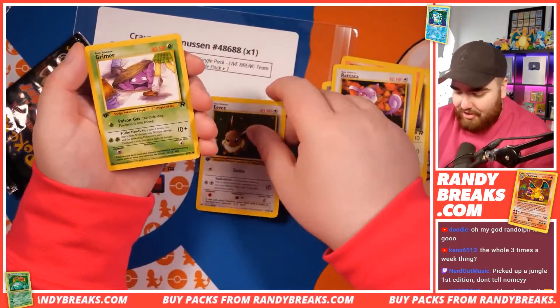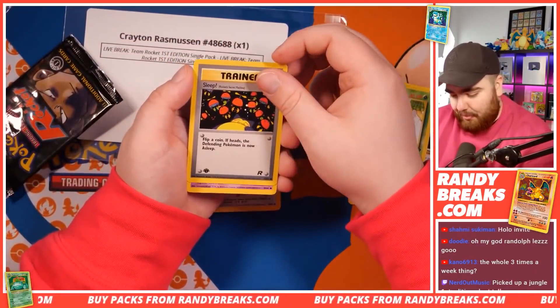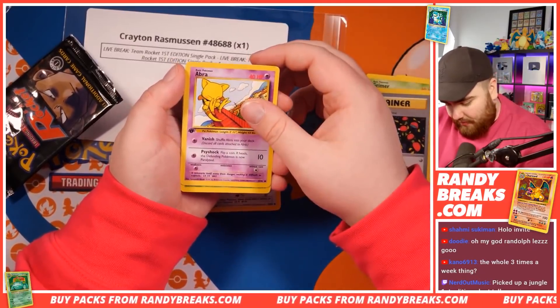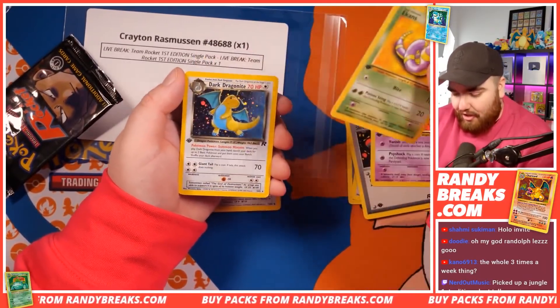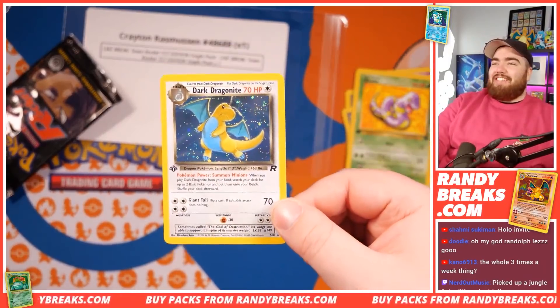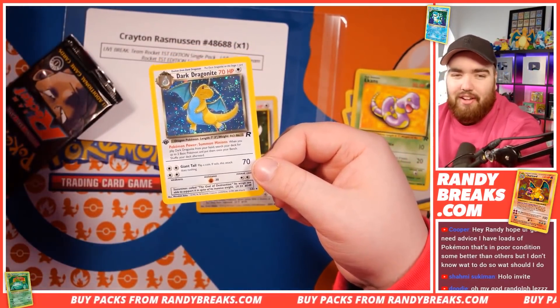Rattata. We've got Eevee, First Edition — love to see that. Grimer. Abra. Ekans. And a Dark Dragonite Holo! Let's go, guys. We have pulled the Dark Dragonite Holo. Let's flipping go. So, so nice, man.